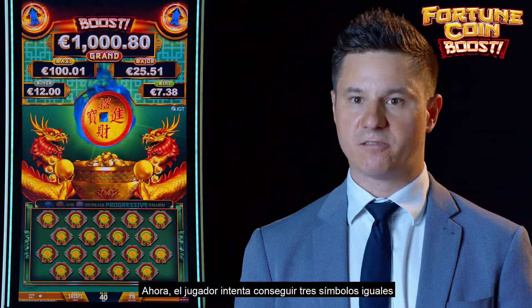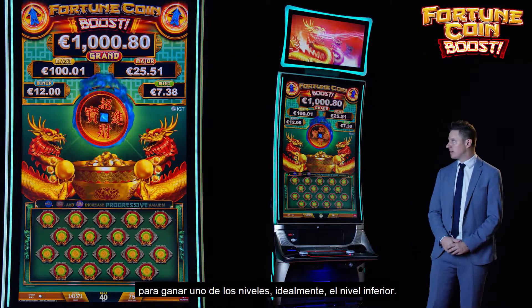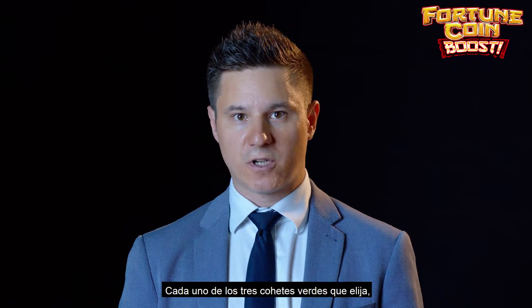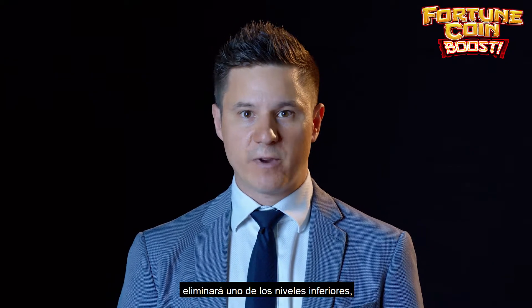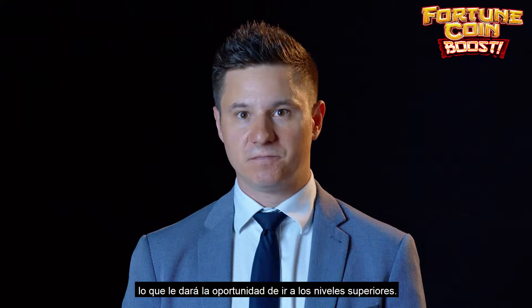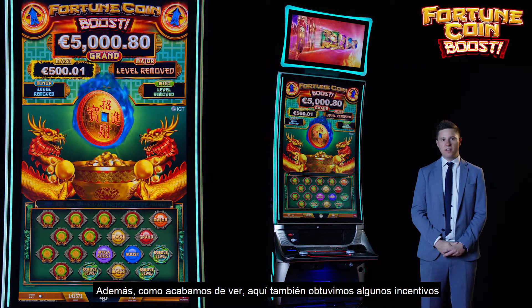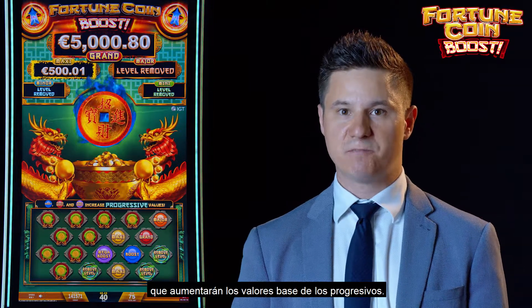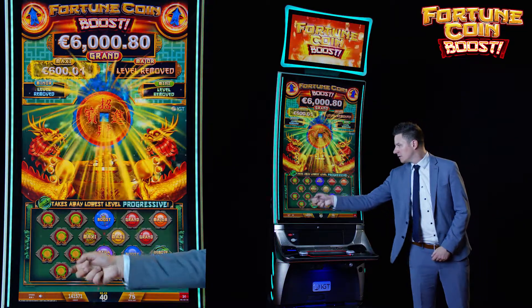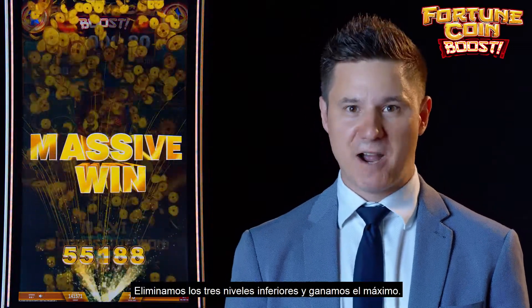Now the player tries to get three of the same symbols to win one of the levels, ideally the Grand Level. For each of the three green Rockets that you pick, it will remove one of the lower levels, which gives you the chance to go for the higher levels. Additionally, we also got some boosts which will boost the base values of the Progressive Playoff. That was a nice win — we removed all the lower three levels and won the maxi.